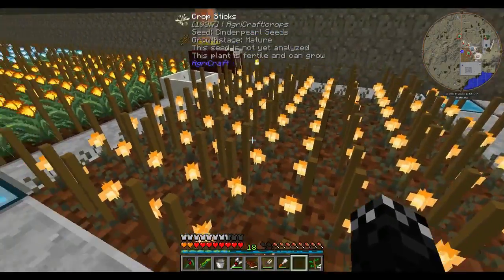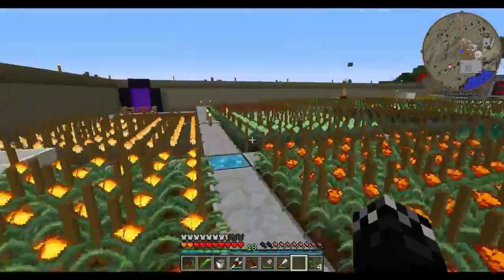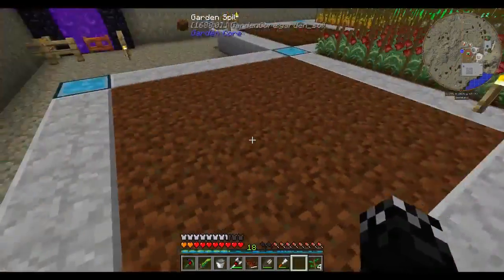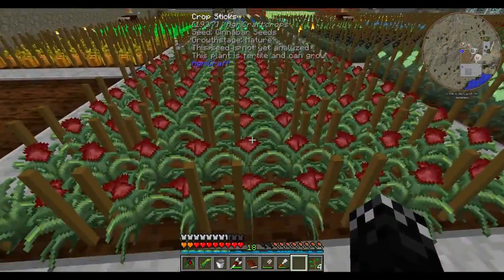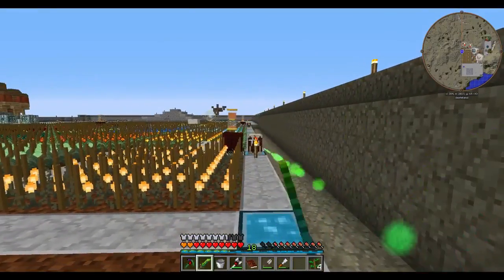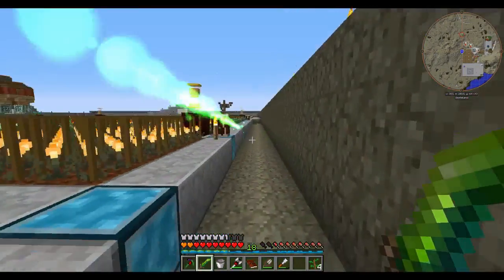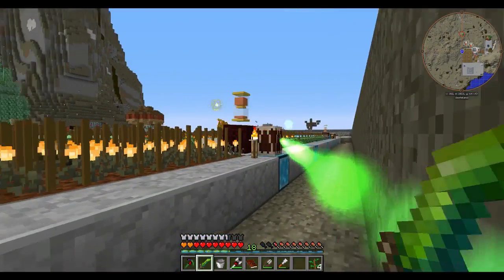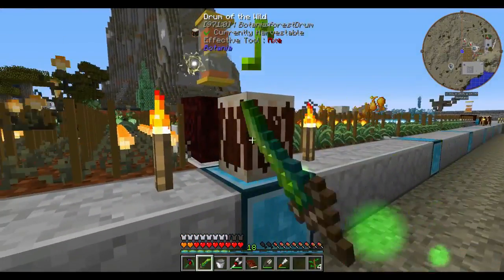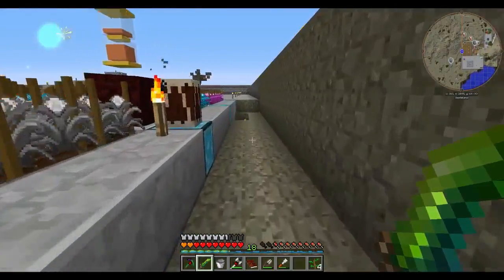Diamond essence blocks is just smoothstone around one piece of diamond essence — very cheap, and it gives off light so I don't need to have as many torches out. I've gone around all the intersections where I had a torch and replaced them with this diamond essence lamp. The other thing I've done — obviously we have Cinderpearl and Amber Seeds out here. The next Thorncraft one will be coming over too, and we've got Cinnabar — things are starting to look quite nice.